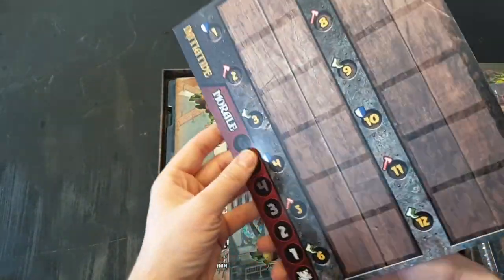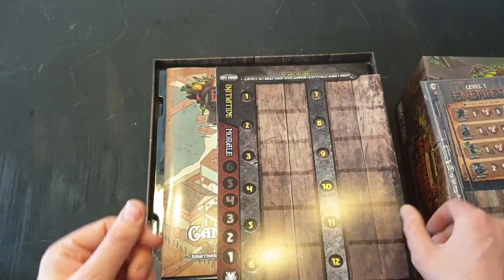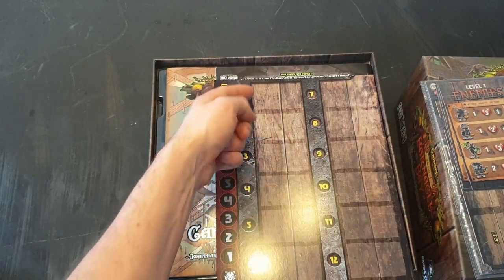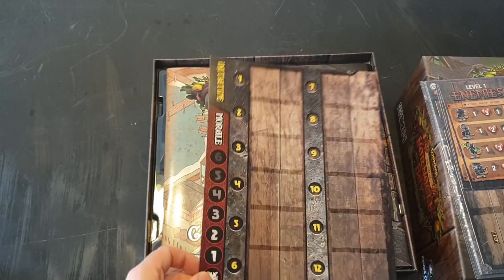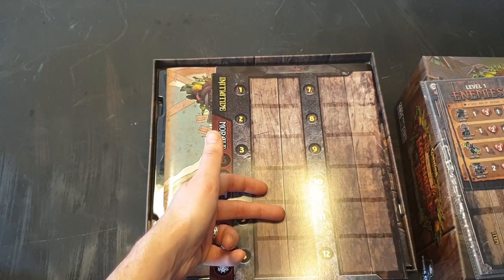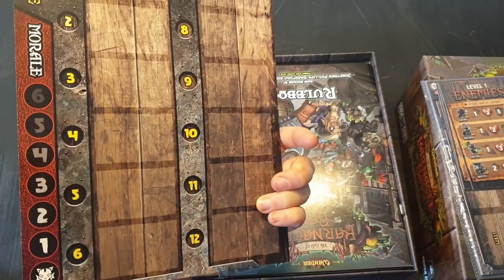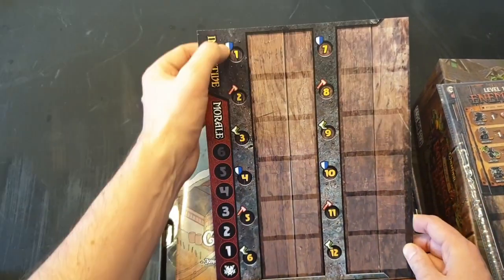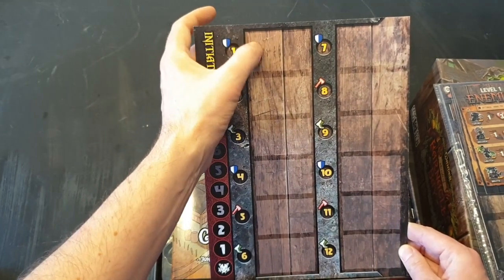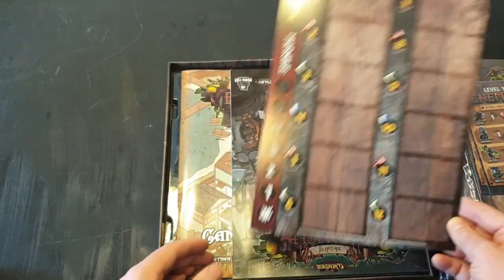So this is the initiative system I was talking about. Let's say you've got three bad guys and two heroes — you shuffle them together, five cards, face down, put them on here, then reveal and see what order all the models act. It could be that all three bad guys go first, or your two heroes act and then the bad guys. There are more advanced ones too — these symbols mean that if your hero lands there, they get bonuses to defense, melee, or movement.